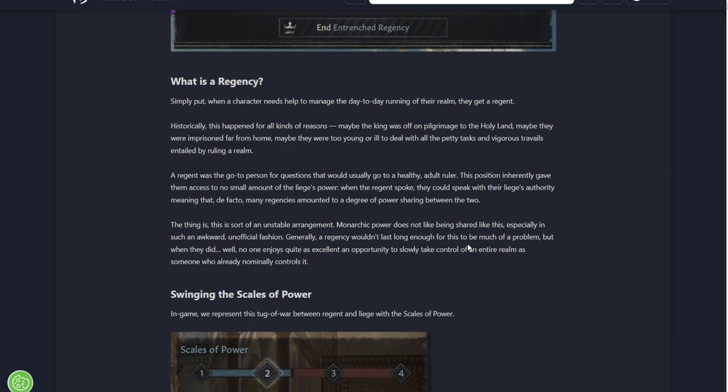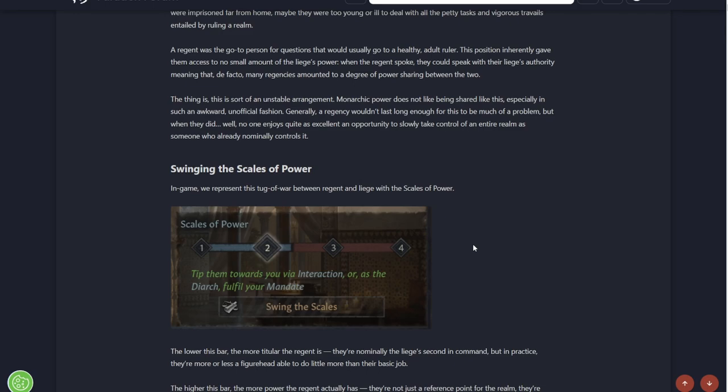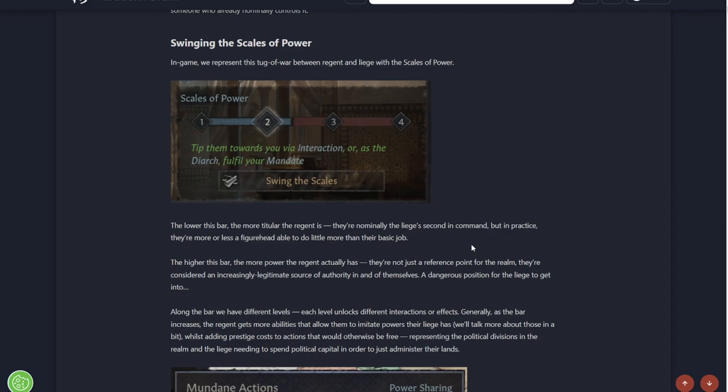A Regent was the go-to person for questions that usually go to a healthier, more adult ruler. This position gave them access to no small amount of the liege's power. When the Regent spoke, they spoke as if they were the King. With that sort of unstable arrangement, monarchical power did not like being shared, especially in such an awkward, unofficial fashion. Generally a Regency wouldn't last long enough for this to be a problem, but sometimes they did.